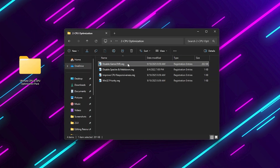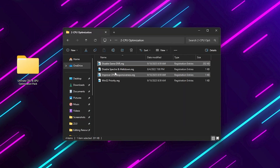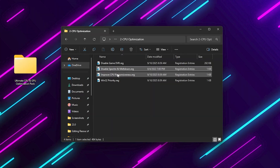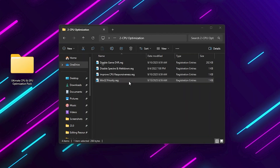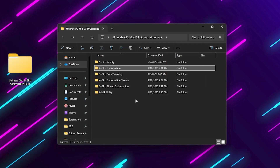First, disable Game DVR and Game Bar, which record in the background. Turn off Spectre and Meltdown Mitigations — obsolete CPU protections that slow you down. Disable Network Throttling, and apply Win32 Priority Tweaks for better real-time responsiveness. Apply each of them one by one.